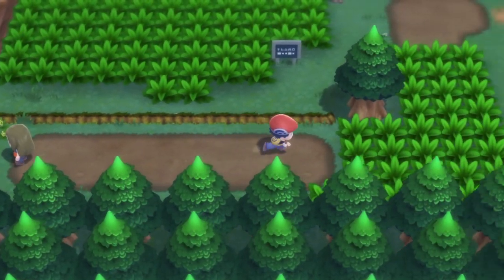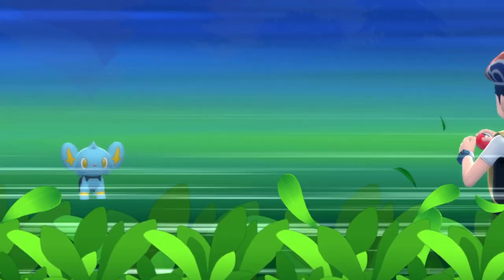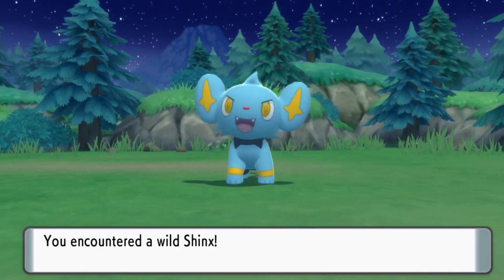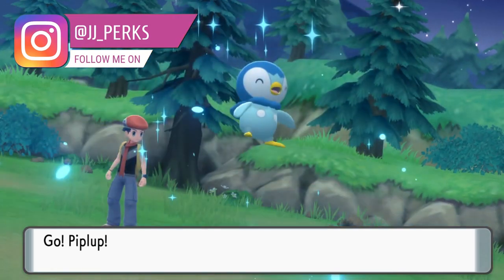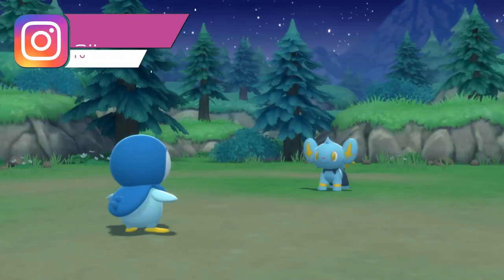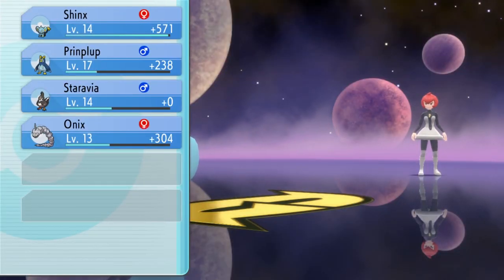To get a Luxray in Pokemon Brilliant Diamond and Shining Pearl we're going to need to grab ourselves a Shinx, which you can find on Route 203 or 202, but I'd recommend 203 for better encounter rates. It will be quite low leveled so you will need to do a bit of levelling up, but if you plan on having one in your team then that won't be too difficult.